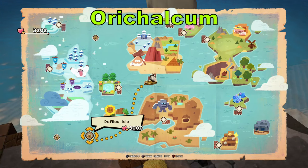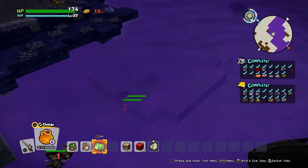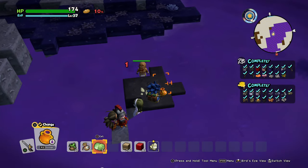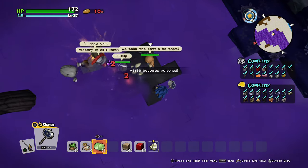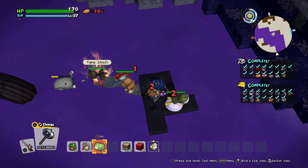Now it's time to go over the locations of some rare materials. The first one is Orychalcum — you can get this at the island called Defiled. You'll find a black patch which will always have one there, but you'll need to use your bottomless pot to scoop it up. You can probably get about three to four in a trip, but there's always one in that black patch.